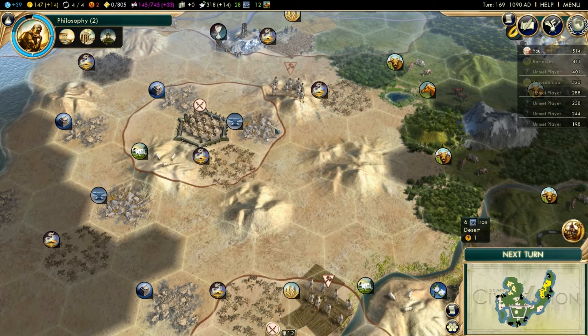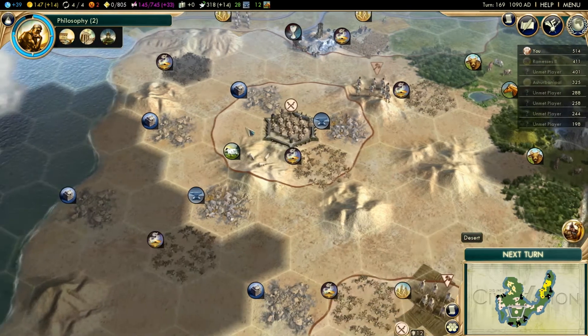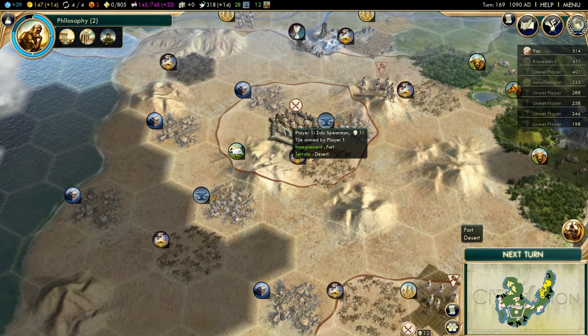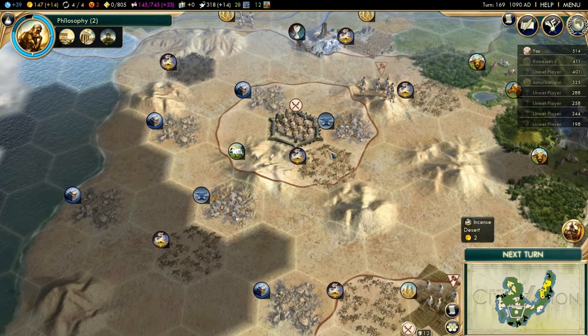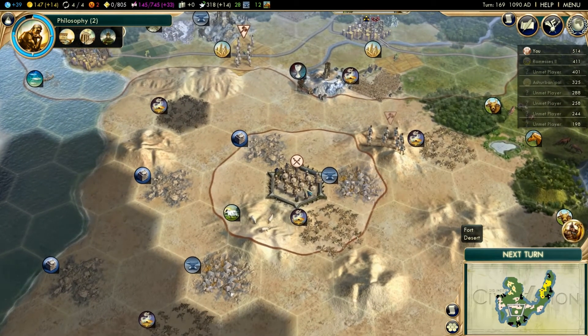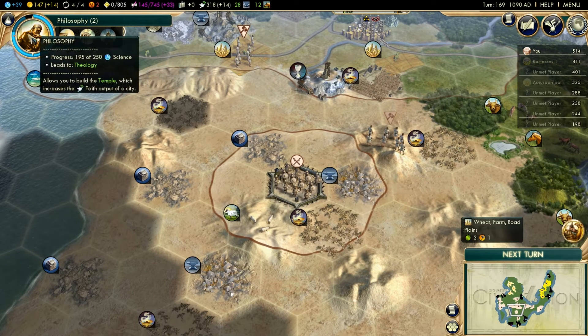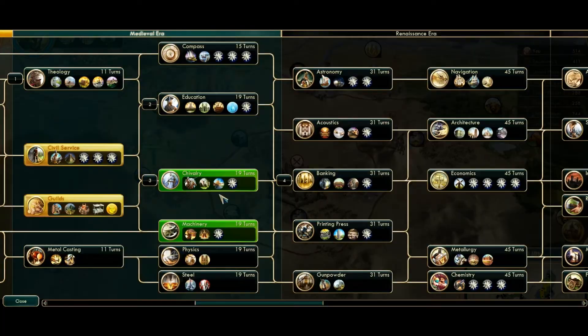Hello everyone, Moran McKay here and welcome back to another Civilization 5 mod review. Today we're doing Fortress Borders by Prefect. This mod adds cultural borders to fortresses, which you can build once you research.